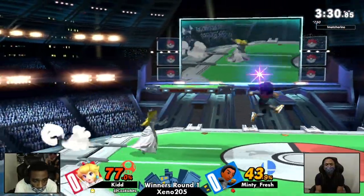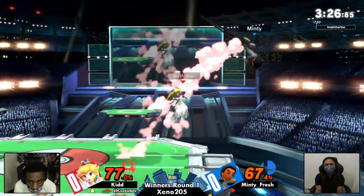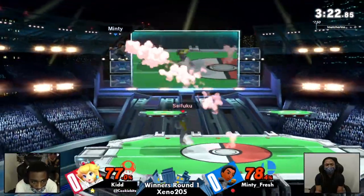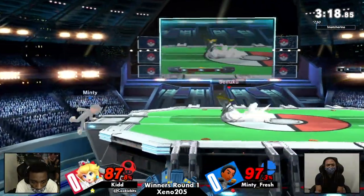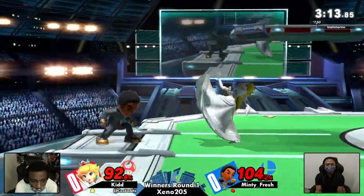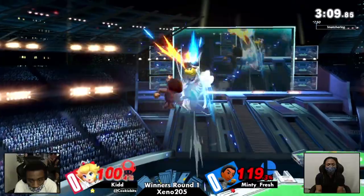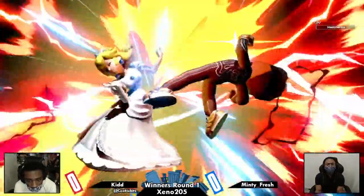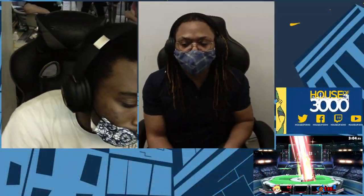Good starter. No tech chase off the platform there. Minty returning to neutral at midrange. Got the chase started — air dodge to avoid the back air. Charges back in and trades. If you're Minty at this point, you want to try to keep on the stage and not take those bad trades, especially with something like Peach's forward air, which can do a lot of damage and knock you back real far. Going to take that up smash and just kill Kid.